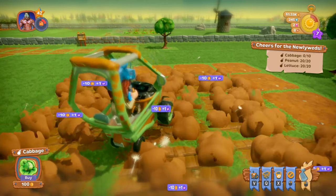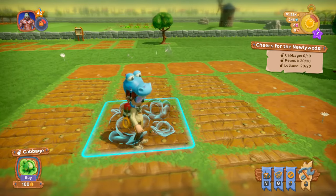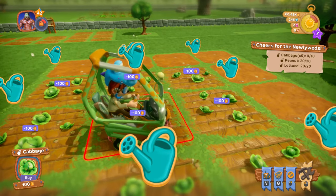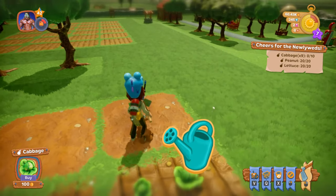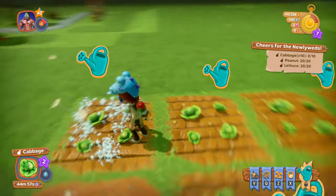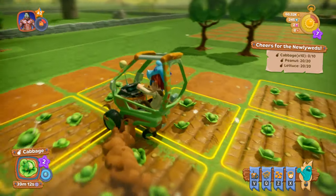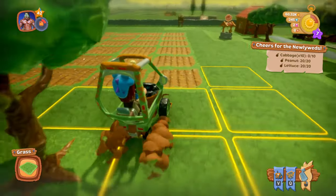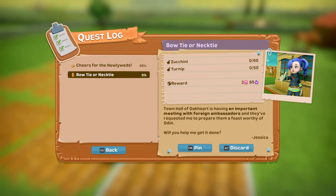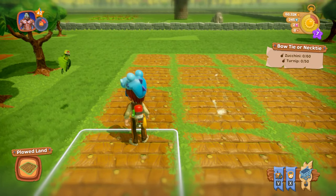Cabbage — we need just 10. We tilled the land but we didn't plant. There we go, and one more. Water that one. Perfect. We got to go over here. And we have the other quest — we'll pin that so we know what it is. 60 zucchini and 50 turnip. Wow, that's crazy.